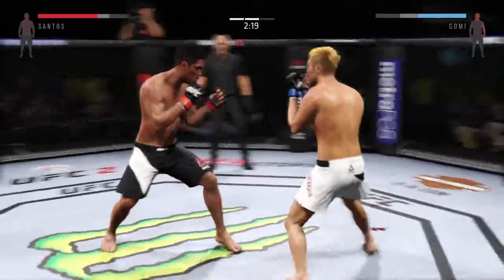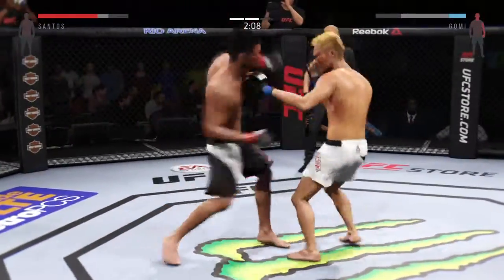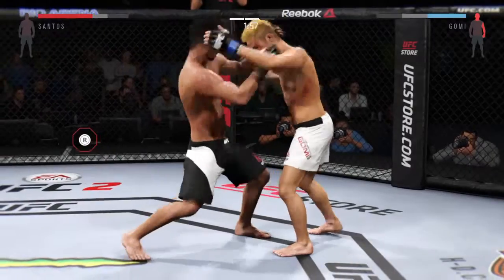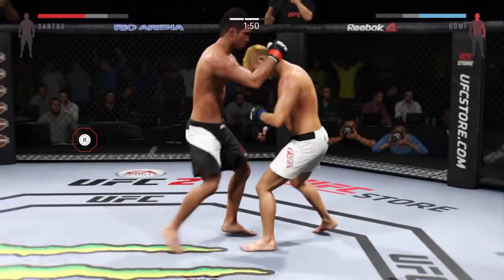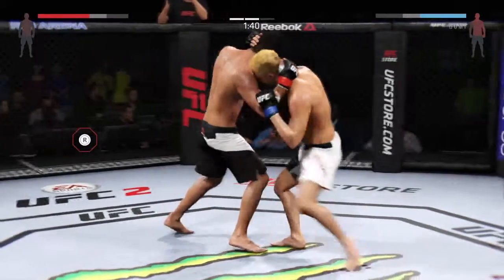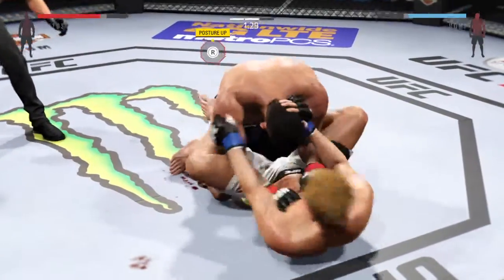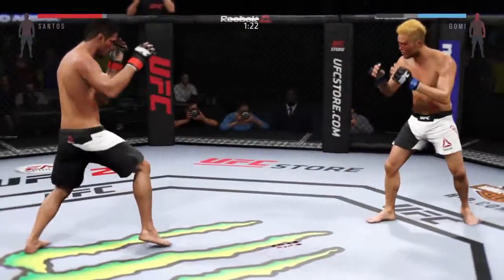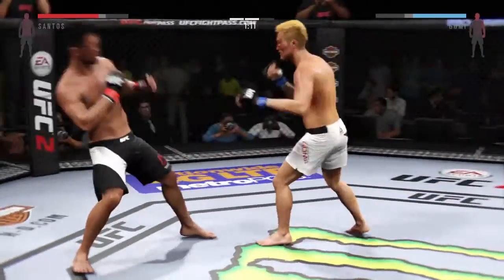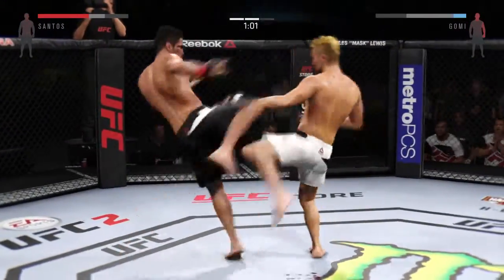Oh, he lands a round house to the body. Excellent head move. Good exchange between both these fighters. Oh, he is in big trouble here. Oh, that knee finds a hole. Nasty combinations here. He's got full guard. He's back up again. Gomi with a good straight left. Blood dripping. Battle continues. He's tagging here. Man, Joe, he is truly showcasing his striking skills.